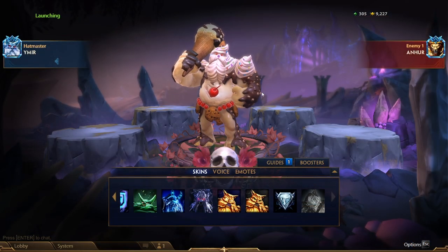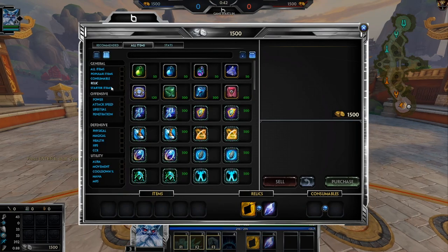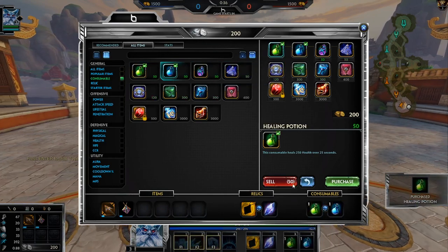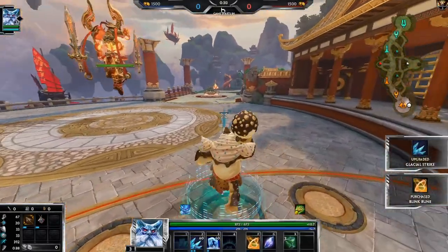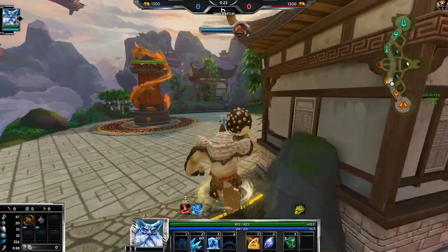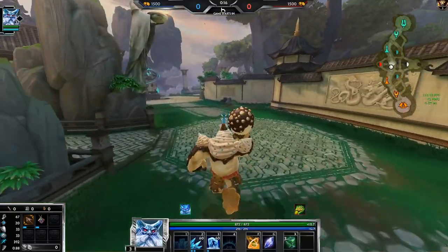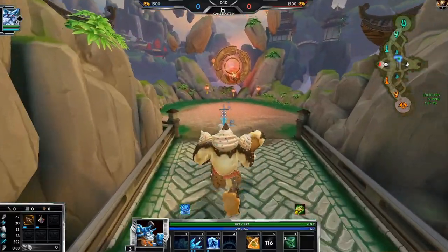Alright guys, it's a diamond Anhur — here we go. It is Counteract who is a GM three-star on Anhur. This matchup is a difficult one — this is only our second Ymir game. I think we should start with Chalice this time, just to be slightly more efficient on gold. Still gonna go Blink in this matchup. Ymir versus Anhur is one of my favorite Ymir matchups in terms of how close it can be.